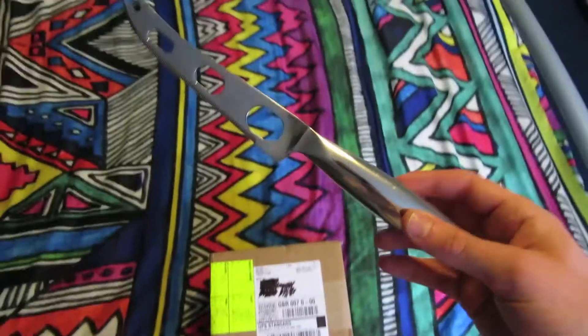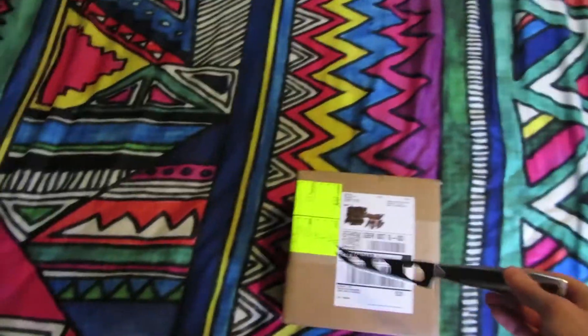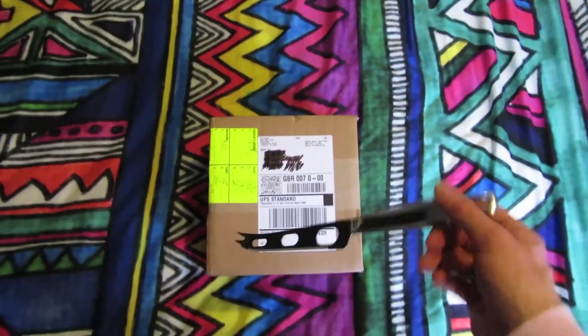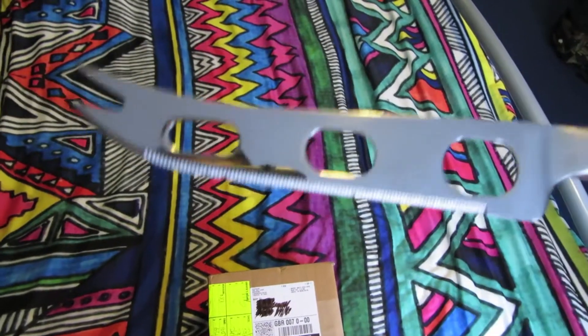Also, shout out to this new cheese knife. I think my mum got it, but to be honest, it's going to be far better used for a Supreme unboxing rather than cheese. I just like the holes in it. It looks like a piece of cheese itself, kind of. You should do like a side-by-side comparison.